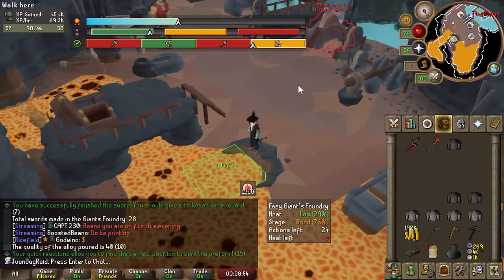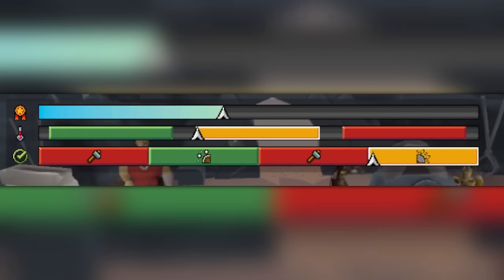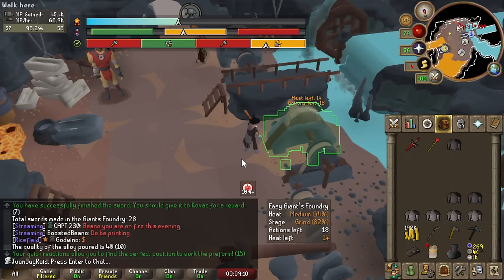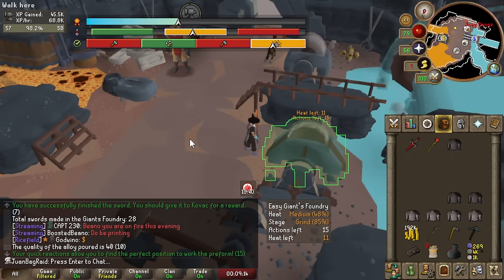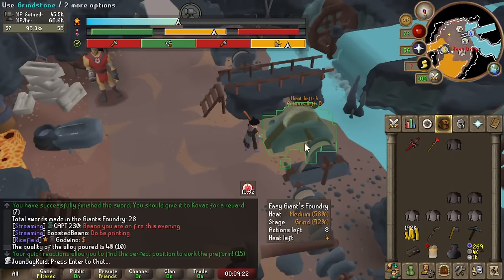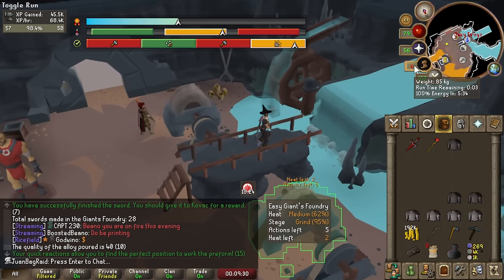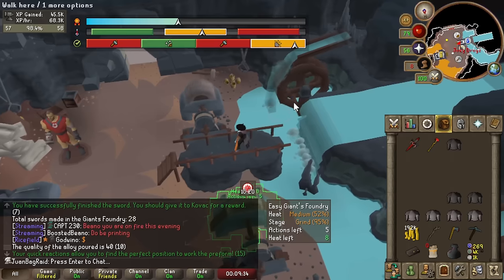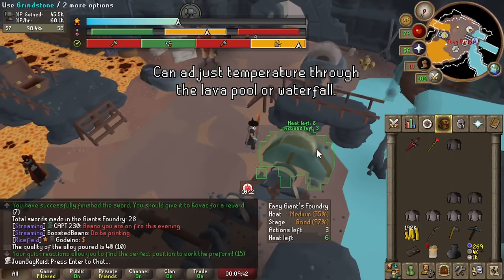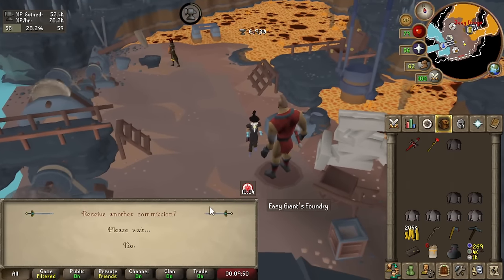I'll talk a bit about how Giant's Foundry works. You're effectively making a giant sword. At the top of the game you'll see a big bar with three rows: the top row shows how far you are from finishing the sword; the second row shows how hot the sword is; and the third row shows what part of the process you're in — hammering, grindstone, or whetstone. Depending on what you have to do, you need the weapon at a certain temperature. For example, if you're hammering you want to be in the red zone, and for the whetstone you need it green. So you just follow the stages, and the better you follow them, the better the XP.